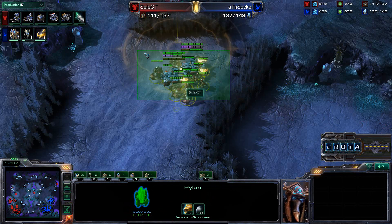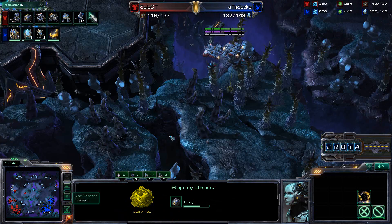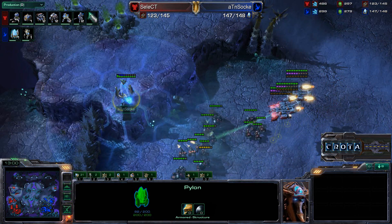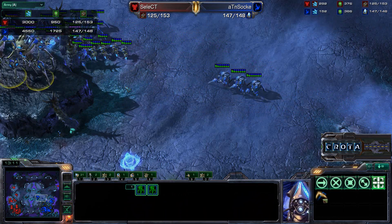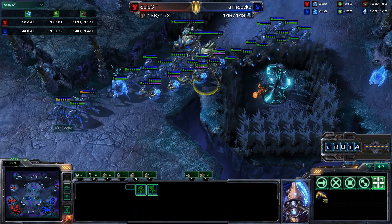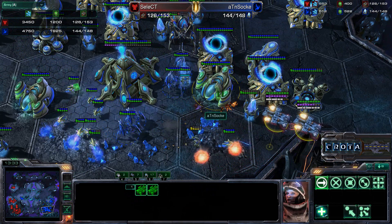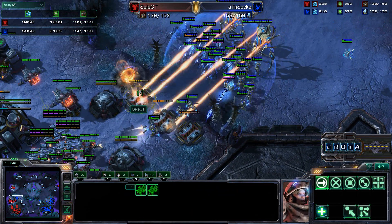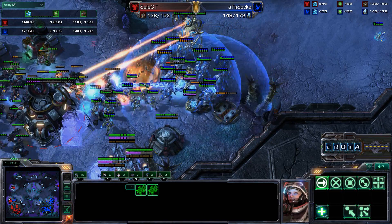Zoke now with a decent 6,000 resource army pushes forward. Marines are destroyed at the front. A large army of Stalkers and Colossi walks in. A drop now comes into Select's main base — nicely done! Zoke timed this drop absolutely perfectly, pulling back and losing only two food of units. There is now an engagement at the front door. The Colossi splash massive damage. Marines and Marauders perhaps should be targeting the Colossi or salvaging Bunkers, as so much damage is being dealt.